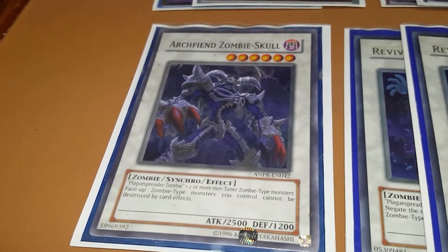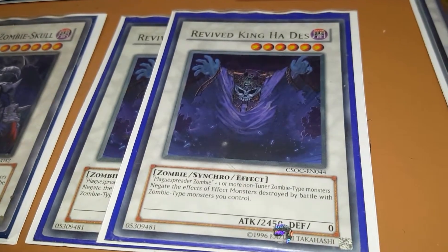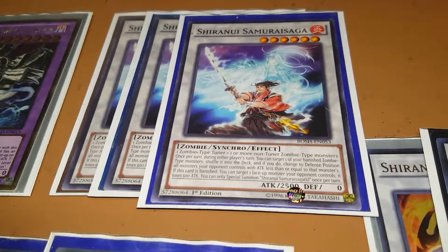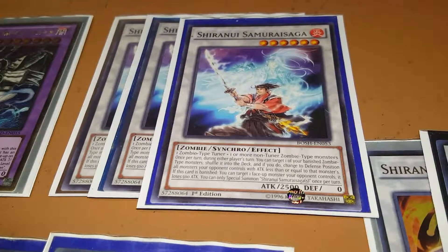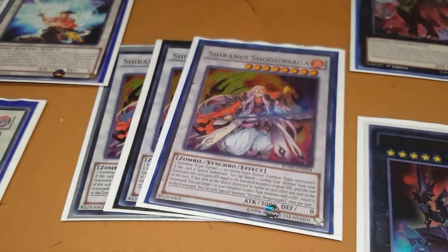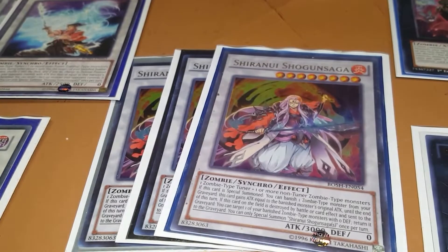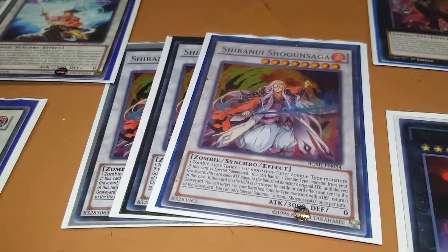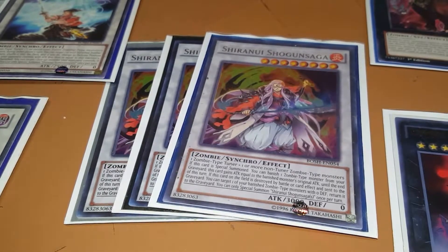Also, 1 Archfiend Zombie Skull, which makes your zombies indestructible by card effects. 2 Revived King Hades, which causes all your zombies to be able to negate anything they battle. Shiranui Samurai Saga, which lets you switch your opponent's monsters to defense by returning a zombie from your banish pile back to the deck — but only if their attack is less than or equal to the returned monster's attack. And Shogun Saga — honestly the biggest beat stick of the deck. This card is traditionally what I return with Samurai Saga's effect. When it's special summoned, you banish a zombie from your graveyard and add its attack to this card for the turn. And if it's destroyed and sent to the graveyard by battle or card effect, you can send an additional banished zombie with 0 defense back to the graveyard.